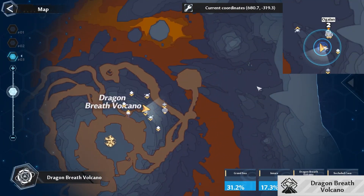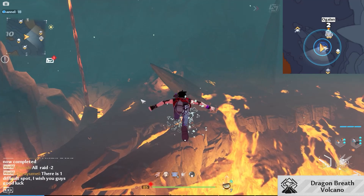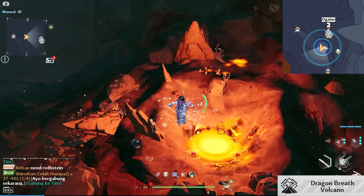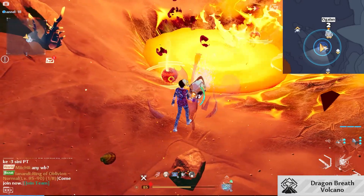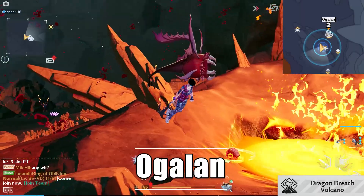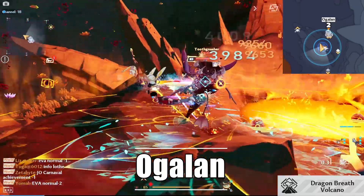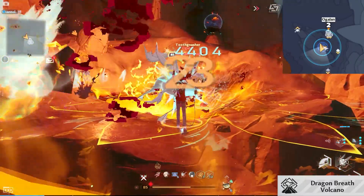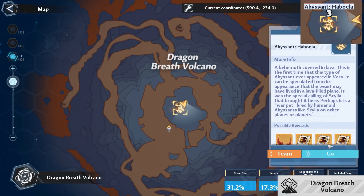Then on the east side of the volcano, just swim forward and you'll find a pool of lava. Interact with it and the monster will appear. And last but not least is the new world boss.